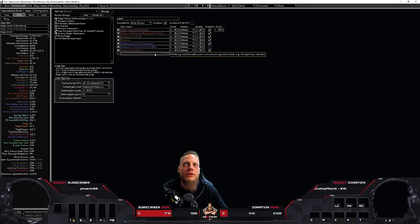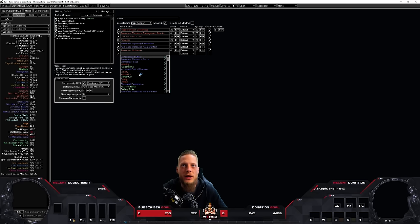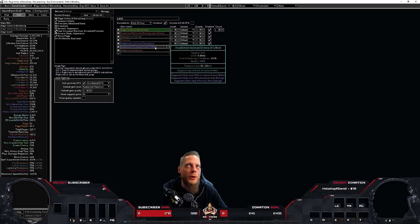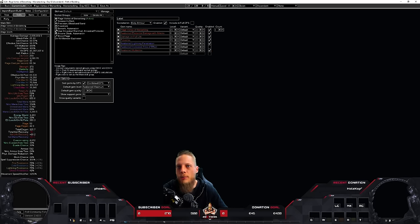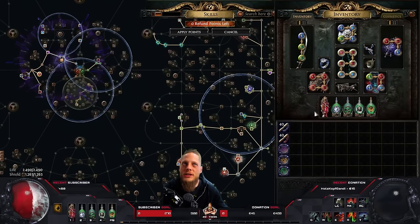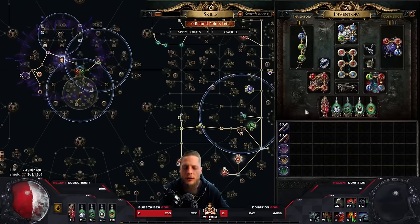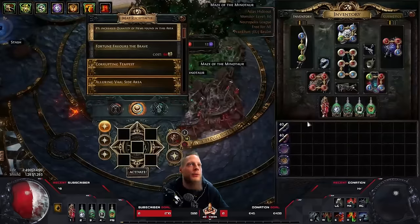In the PoB I have Awakened Multistrike because it's currently the best damage support gem. Instead of Increased AoE you could also run something like Increased Critical Damage. Multistrike is very expensive, but the setup I'm running with Increased AoE still gives me around 30 million DPS, and with Multistrike it's another 10 million — because Increased AoE for bossing doesn't do a lot. I've done all the invitations and I'm currently farming 100 Shaper guardians with this build.